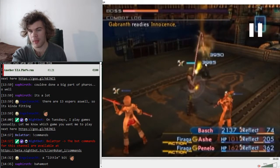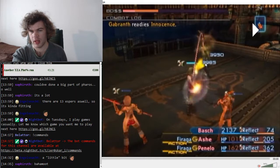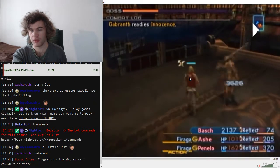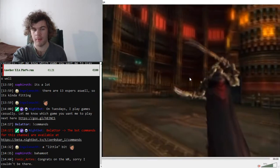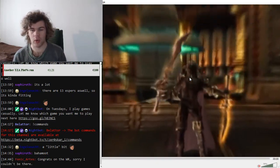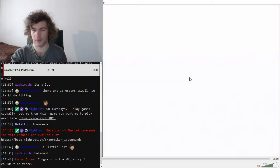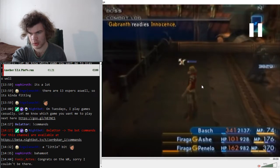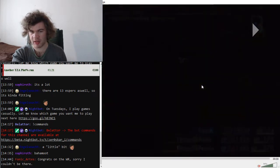This is a damage roll, especially without all magic lores. If you don't kill Gabranth in time, you need to have Bosh run away from the girls — this move is AoE and deals a lot of damage. So run away so the girls don't get hit. That's Gabranth.